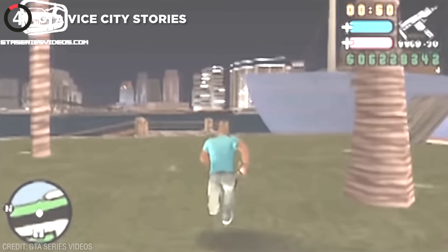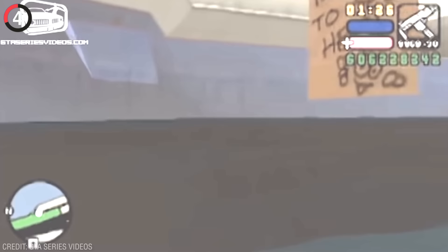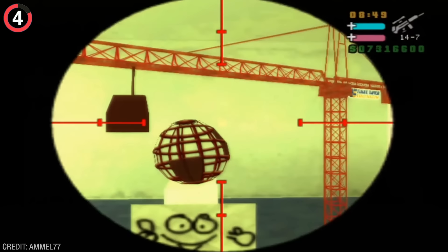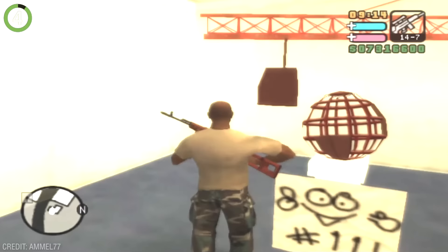One of the best messages left by a developer is in GTA Vice City Stories. A few hours into the game, a ship appears across the street from your apartment, and if you go into the water, you can use a camera glitch to look inside. For anyone who found this when it first released, the note said 'nothing to see here,' and it was updated when Vice City Stories was ported to PS2. In that version, the note now says 'I wasn't joking, there really is nothing to see here, but go and look at the VCN building instead.' And this is where it gets incredible — you can jump through a secret wall to find a crane building something on a pedestal, making this the official prequel to the famous Vice City Easter egg.